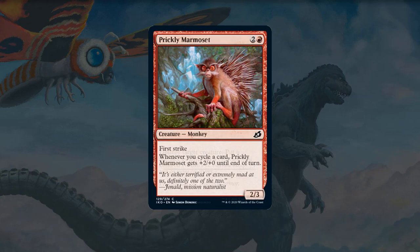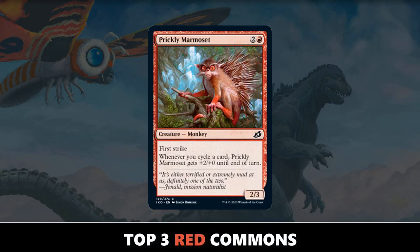Let's move on to red. My number three top red common is Prickly Marmoset. Three mana for a 2/3 first strike is not an amazing rate for a creature, but this set has so much cycling that this card is super hard to deal with — not only on offense but also on defense. If your opponent attacks you with a Prickly Marmoset, you can't really block with anything if they're holding up any extra mana. With first strike, it's such a lethal threat in combat that oftentimes, even without anything to cycle, the Prickly Marmoset is still going to get in.